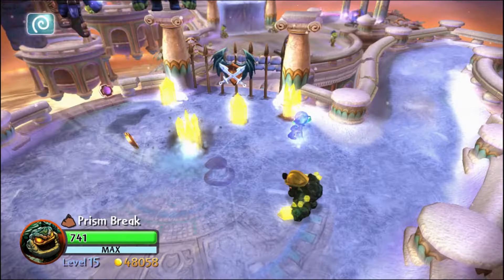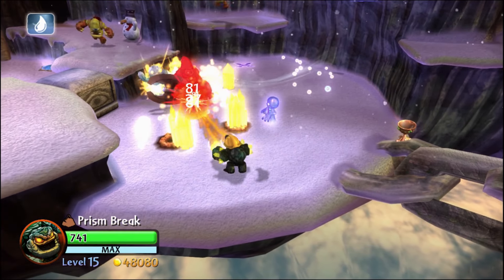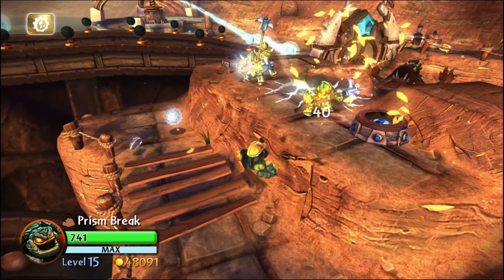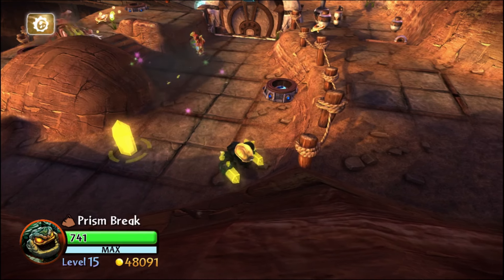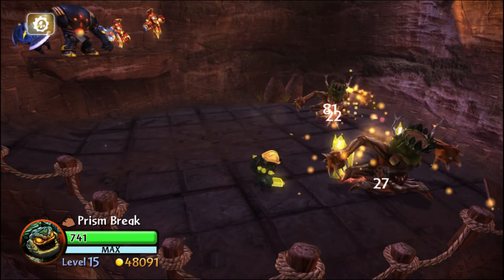You can still use the primary attack at close range, but even if you use the WowPow option to send the pulse, it's not going to deal nearly as much damage as if it were refracting through some crystals. You can also try using the tertiary attack in these scenarios, but that move is actually really slow and doesn't push enemies back nearly far enough to be useful. Not to mention, when there's an enemy on top of you, it's probably not a great idea to use an attack that'll force you to stand still — it's probably better to start running.